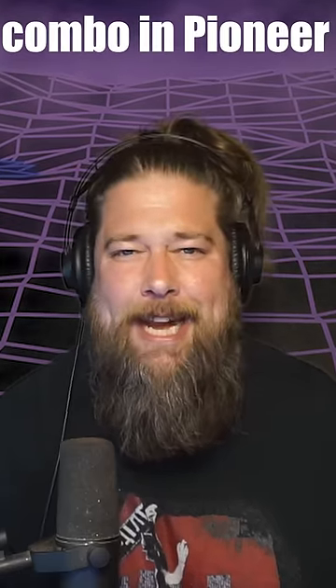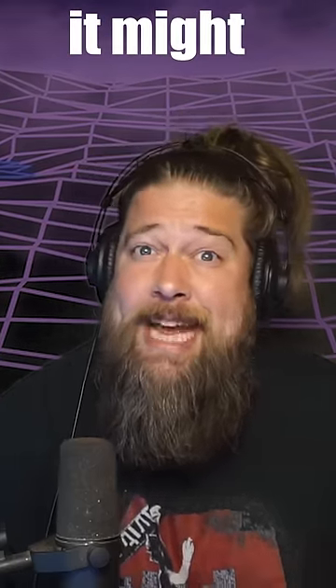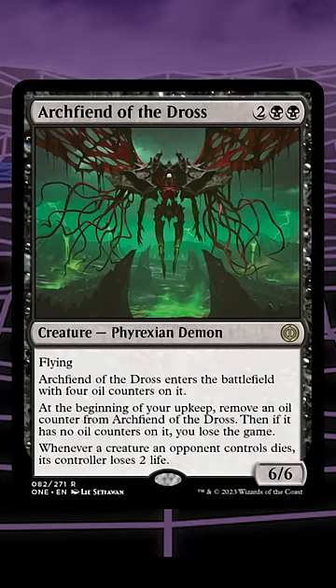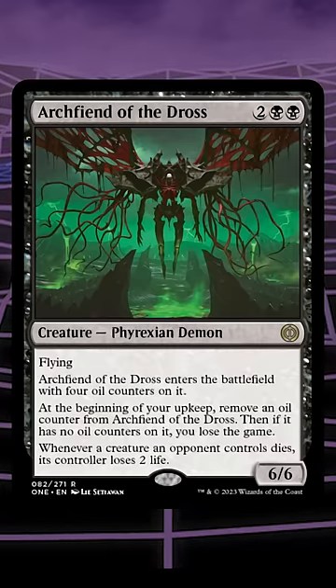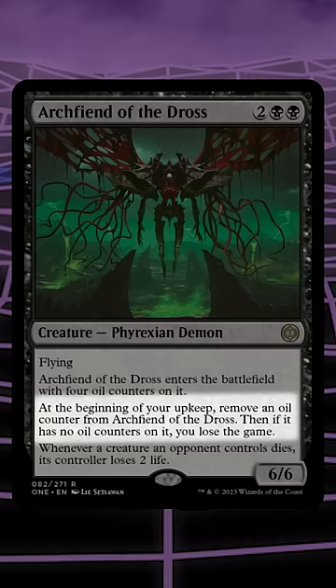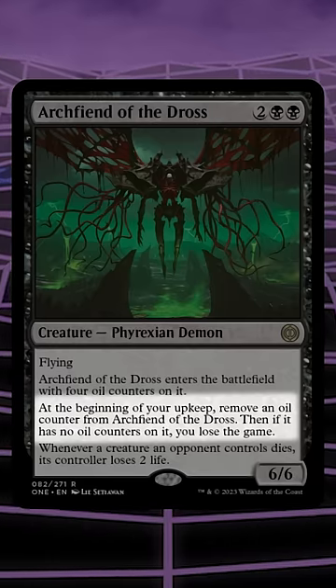Here's a new Archfiend of Dross combo in Pioneer, and this time it might actually be good. So here's the idea. First we play Archfiend of Dross, a 6/6 flier that enters the battlefield with 4 oil counters. On our upkeep we have to remove an oil counter, and once there are no oil counters on it, we lose the game.